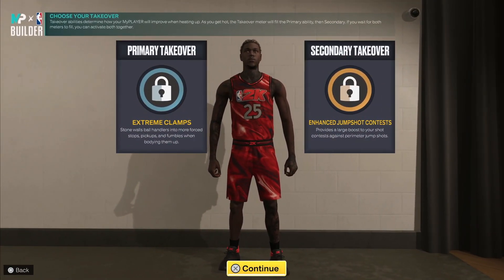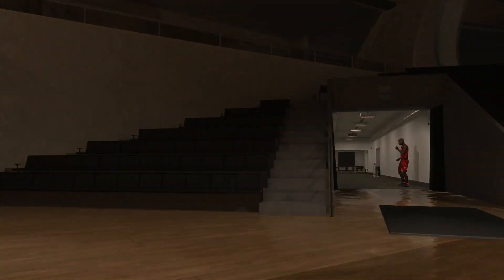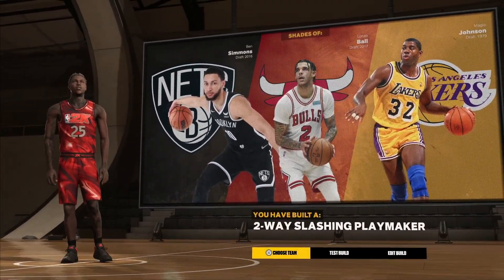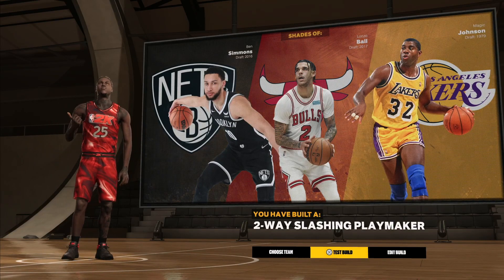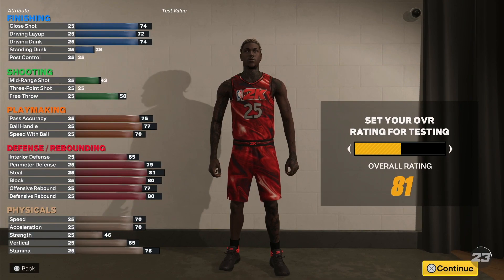You push it in and you're gonna get the Ben Simmons comparison — Ben Simmons and the Magic. So this is a two-way slashing playmaker. I'm telling you, this build will be crazy in the rec and in the park too, because rim running is still just so big.